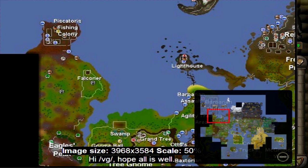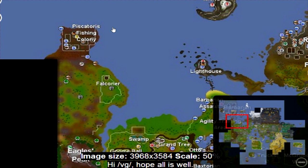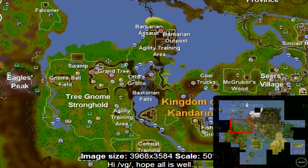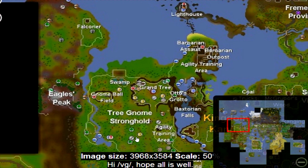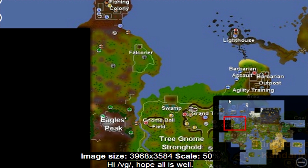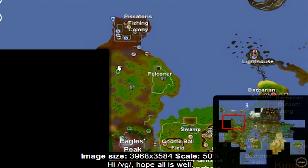You have to be up at the Piscatoris Fishing Colony, which is northwest of the Tree Gnome Stronghold. A quick way to get there is to use fairy rings with the code AKQ and you'll end up right there - just run northeast for the quest symbol.